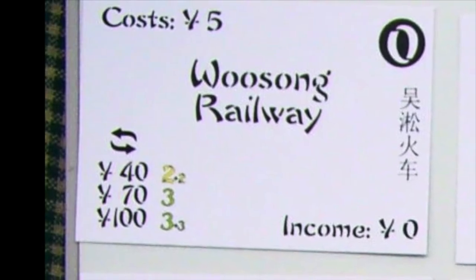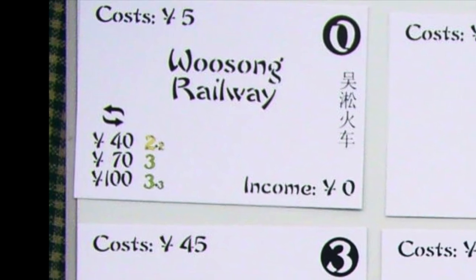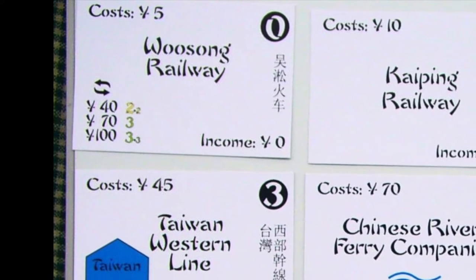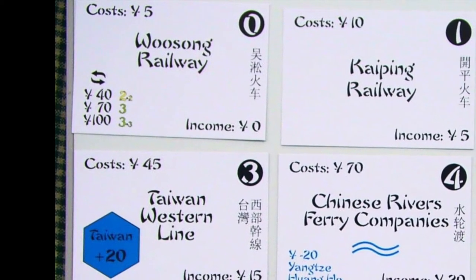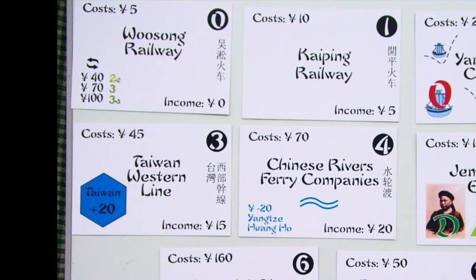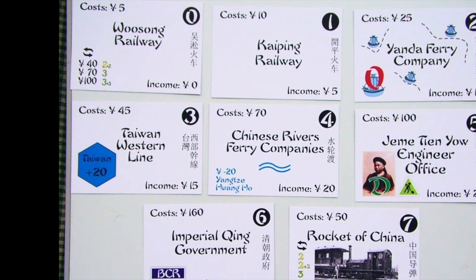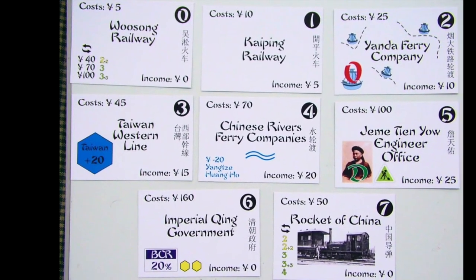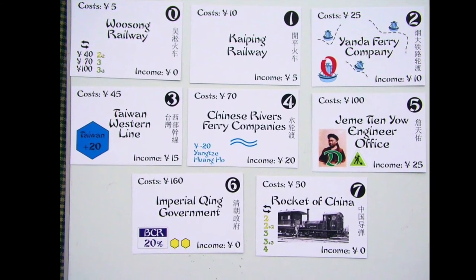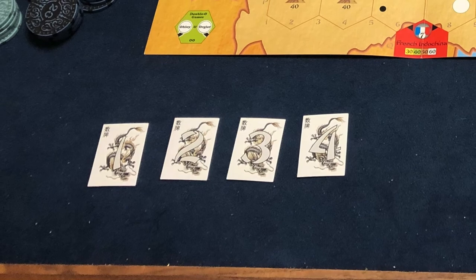The private companies are auctioned off in sequence. The priority player starts the auction with P-0. He may bid or pass. The minimum bid is the face value of the private. Each player bids in five yuan increments until no player wishes to bid higher. The winner pays the bank, and the auction continues with the next private. Once a player passes on a private, they may not re-enter the bidding. The next private auction is started by the player to the left. This continues until all of the privates have been sold. Seating order is re-established after all the privates are sold. The player with the least money becomes the priority player. The rest of the players sit clockwise in ascending money order.